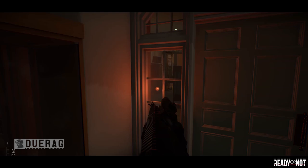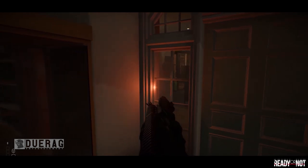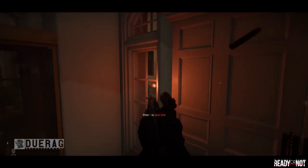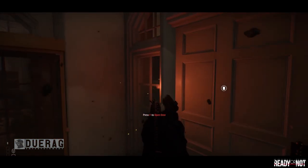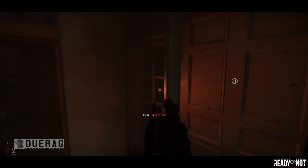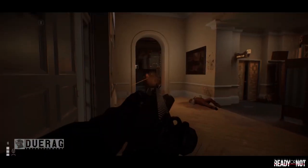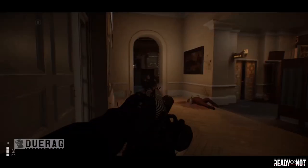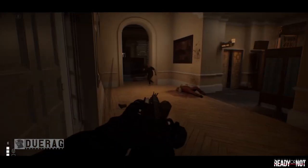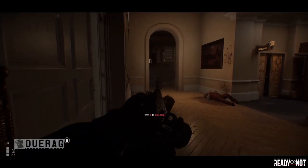The video starts with a guy holding a DSA FAL, looking through a window on the left side of a door and aiming with his laser sight. He moves back and forth to see through the tiny window, sees someone, and shoots — breaking the glass. Text pops up saying 'press F to open door.' He keeps shooting, all the particles flinging back at him, then kicks the door open and leans into what looks like a hallway, firing at a suspect going through a door — likely a cartel member.